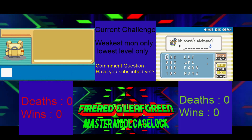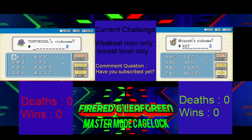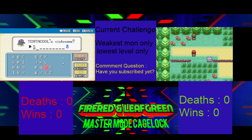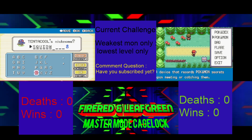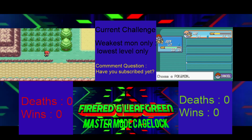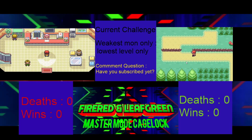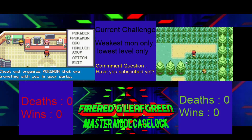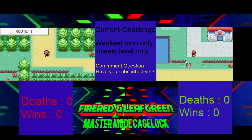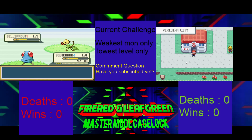When it says weakest, it means level-wise, not stat-wise. I'm basically gonna have to switch between the two all episode depending on levels. I got a Tentacool though. I'm gonna grind this Tentacool up — I have no choice. I gotta grind with only Poison Sting.